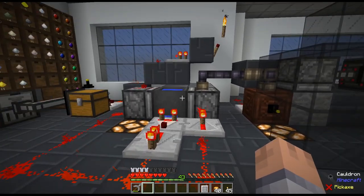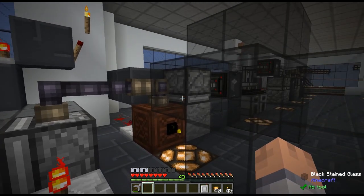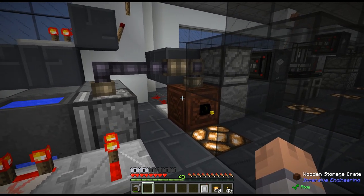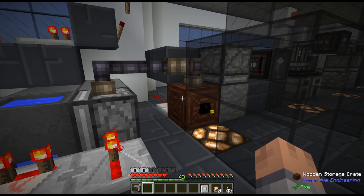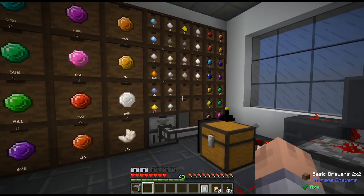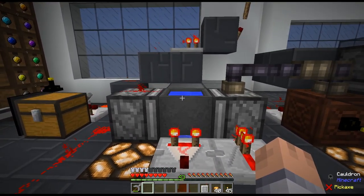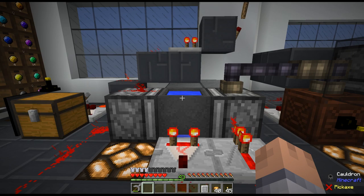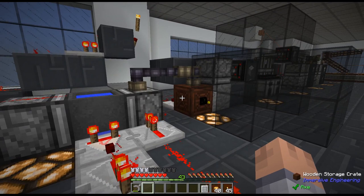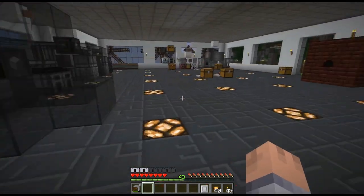Now we'll talk about the left side and the two biggest problems we're encountering on the server with item spillages. Number one: when people break the smooth stone and the crate, chest, or anything that sucks those items up gets full, the items just lay around in the world and it keeps breaking. The other problem is if the storage system or the chest that collects the clean gems gets full, items start spilling here. These two are the number one problem on our server and probably most people's setups.